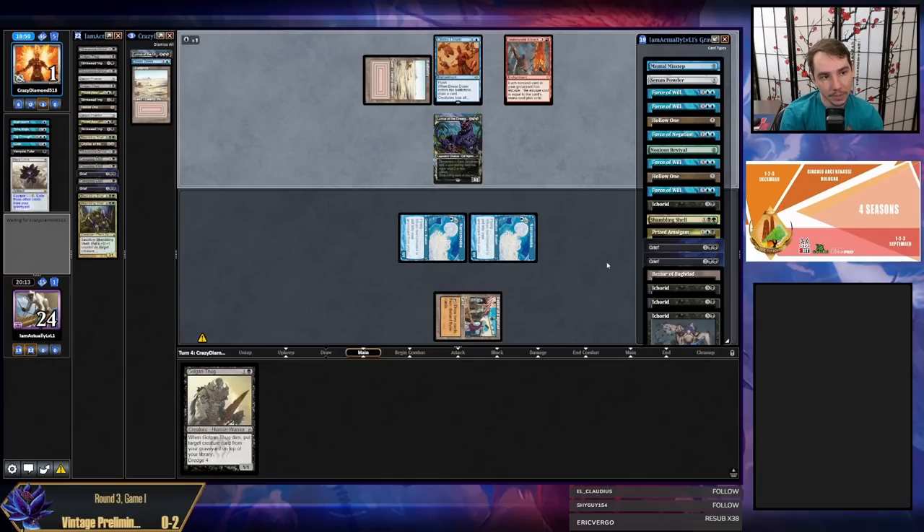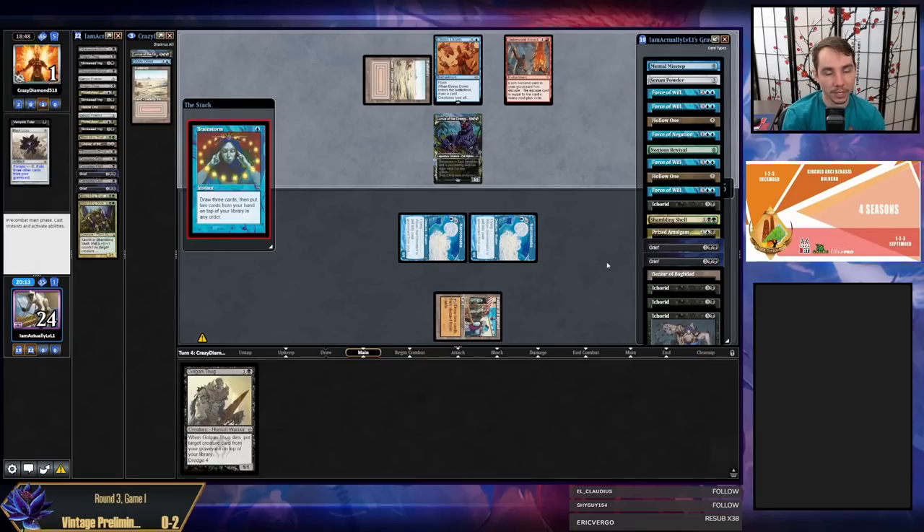They can go to the next turn — Time Walk and still have ability to breach on the next turn, still have Lotus theoretically. They could always exile Brainstorm, Dig Through Time, Gush, and cast Time Walk. They're going to cast Brainstorm exiling Time Walk, Dig, and Gush — interesting.